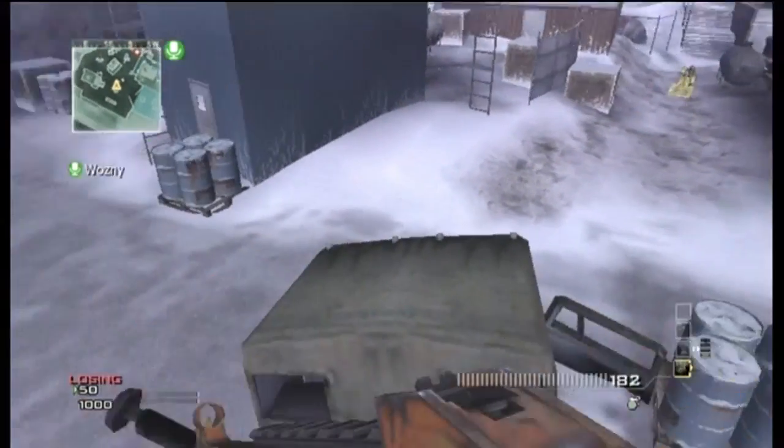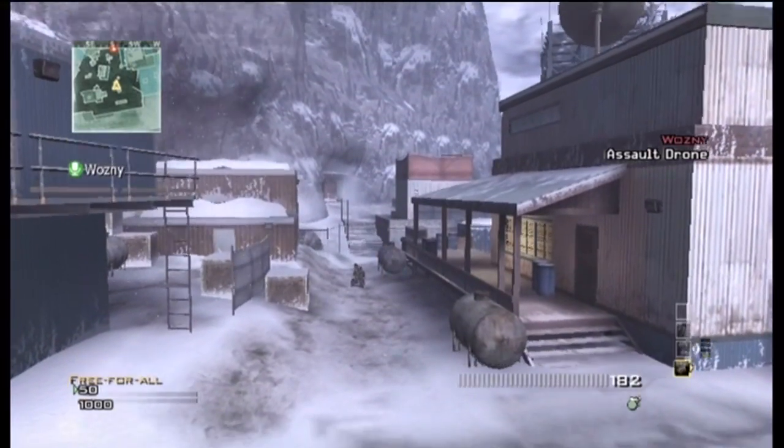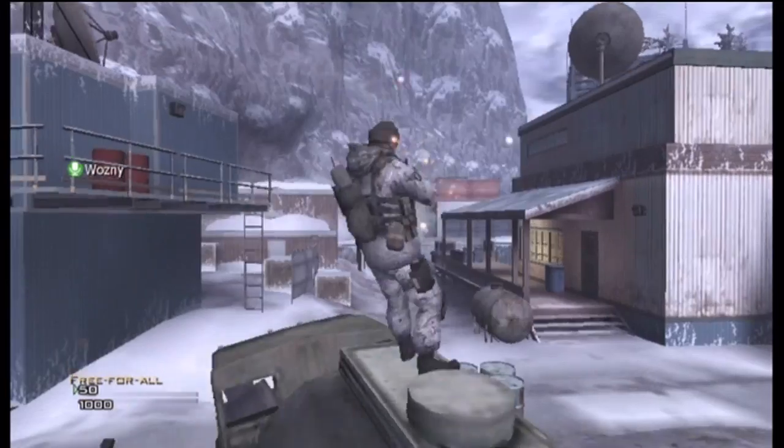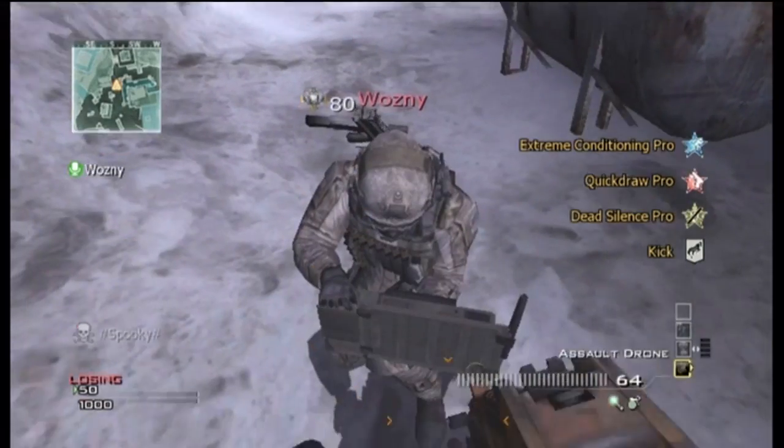He's going to place his Assault Drone right on top of my Tactical Insertion, as you can see him out there placing it right now. Then I'm going to kill myself, or he can kill me with the Assault Drone, or somebody shoots me — whatever, as long as I die — and I'm going to respawn inside of the Assault Drone.